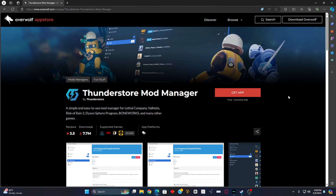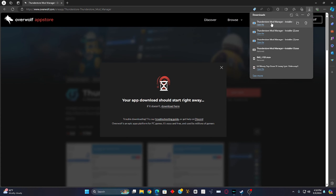First off, I'm going to be leaving the link to the mod manager — the Thunderstore Mod Manager — in the description of this YouTube video. So what you're going to do is click on the first link in the description. It's going to take you to the Thunderstore Mod Manager by Overwolf. Go ahead and click on 'Get App Now.'